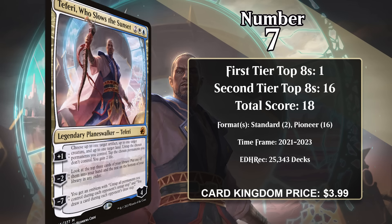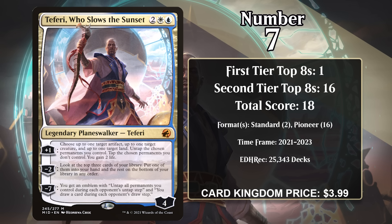At number seven, it's Teferi Who Slows the Sunset. For two generic, a white and a blue, he's a four loyalty Planeswalker, and his plus one is where you'll find a Twiddle-like effect. It lets you choose up to one target artifact, up to one target creature, and up to one target land — you untap the chosen permanents you control and tap the chosen permanents you don't control, and you gain two life. In other words, this is a repeatable Twiddle that can untap or tap up to three different permanents, so it's kind of like three Twiddles with two life stapled to it, albeit at sorcery speed.